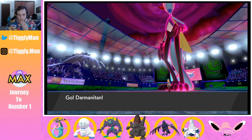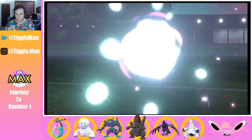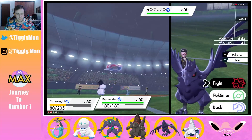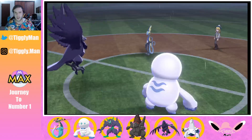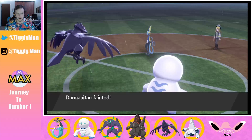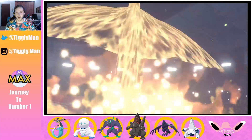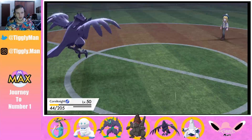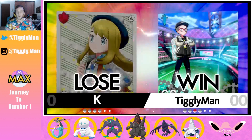Bringing Darmanitan in — Brave Bird Inteleon, then Superpower because Inteleon is at minus one defense so Superpower should knock him out. Brave Bird should get him — not sure if I lose to recoil though. You fainted first, I think I win. Oh, we survived anyway! We got two good matches in.